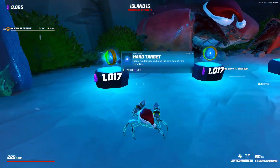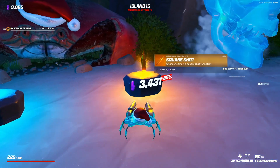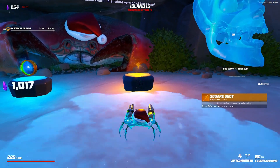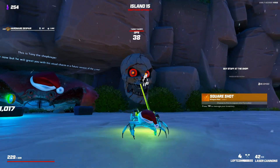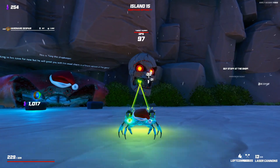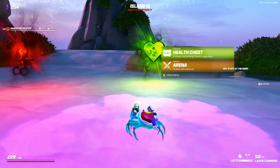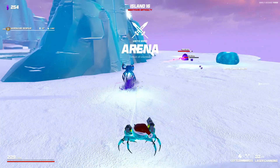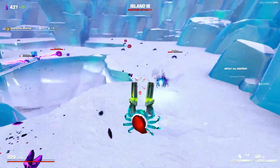What do we got? Hard target - incoming damage reduced. Paycheck - gain crystals after clearing each island, that's a good one. Oh, legendary baby! Chance to fire in a square shot formation - basically wipes out all my crystals. How do you not go for the legendary? Only three percent chance - did you see it? It was there, very quick because the lasers are so fast. That's the legendary perk - it just shoots in a square. That's hilarious.